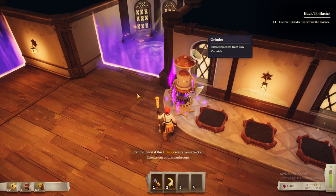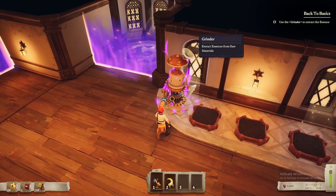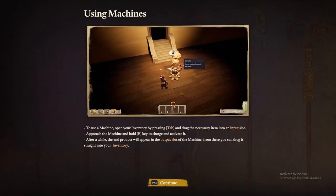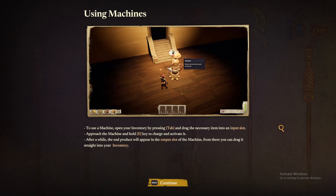It's time to test if this grinder can actually extract an essence out of this mushroom. Let's investigate it. To use the machine: open your inventory by pressing Tab and drag the necessary item into an input slot. Approach the machine and hold E to charge and activate it. After a while, the end product will appear in the output slot, and from there you can drag it straight into your inventory. I am noticing quite a few comma splices in the tutorial text.